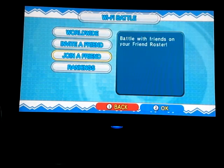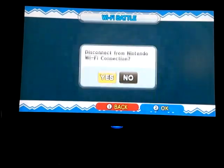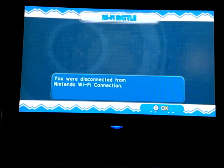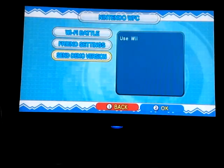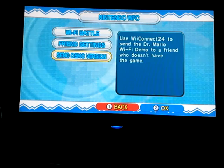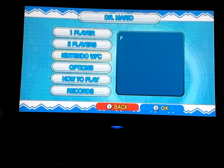You can do worldwide or invite a friend, and you can also join a friend if they're inviting you. Maybe it was somebody online waiting. You get a friend code just like everything else — a nice 12-digit code that you have to give to everyone you know. You can also send out a demo version of the Wi-Fi to someone who doesn't have the game so they can play with you, which is pretty cool.